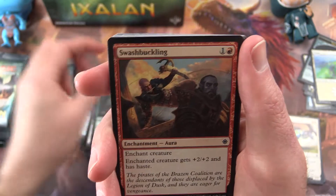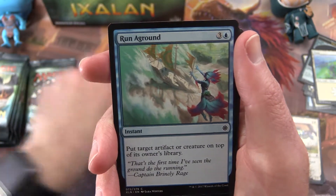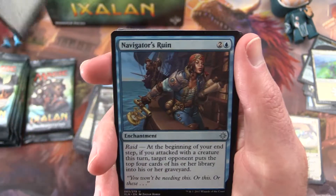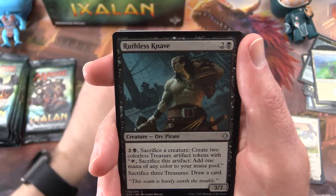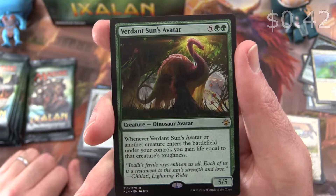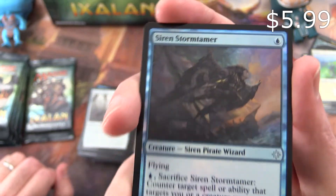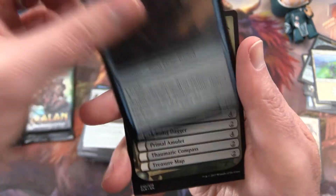Next pack: Vampire Zeal, Desperate Castaways, Spike-tailed Ceratops, Swashbuckling, Siren's Ruse, Unknown Shores, Run Aground, Anointed Deacon, Pirate's Cutlass. Navigator's Ruin is the uncommon, Ruthless Knave, Deadeye Quartermaster, and a Verdant Sun's Avatar is the rare. We also get a Foil Siren Storm Tamer — Siren Pirate Wizard. It's an interesting combo.